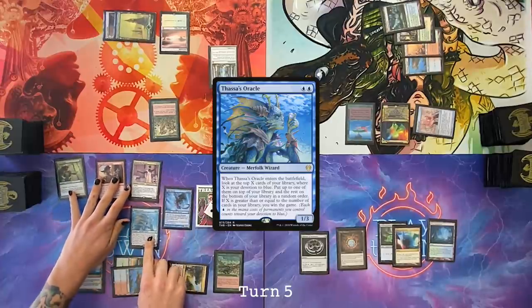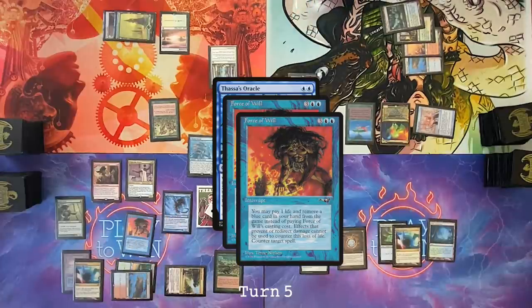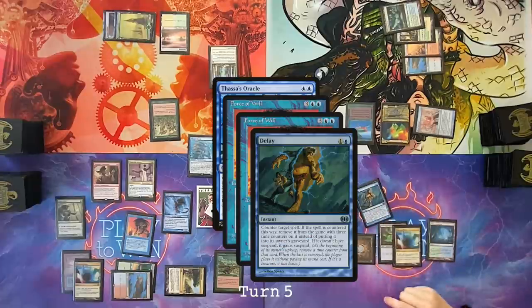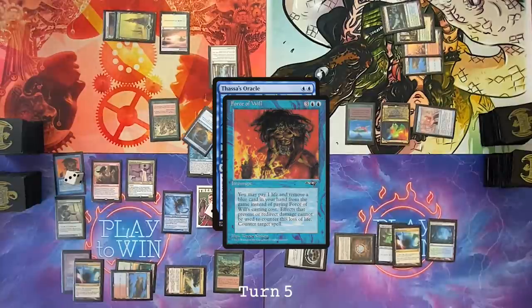Put a Thassa's Oracle onto the stack. Cast Force of Will, exiling Neoform. I'm going to respond with a Force of Will, exiling Deadeye Navigator. I'm going to delay your Force of Will, Dylan. Stinking. My Force of Will is delayed. That's fine. It gets countered. Nuts. Unfortunately, Thassa's Oracle isn't in play yet — I was really hoping for it to resolve and have this fight happen over the Demonic Consultation, but my players are at least slightly understanding of how Sigil Tracer works. Being able to tap two wizards to copy a consultation would be excellent against counterspells, but unfortunately I don't quite make it there.